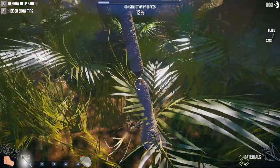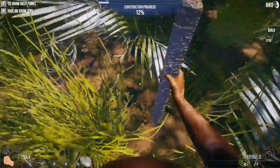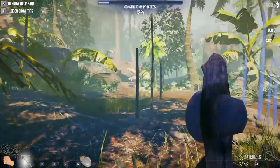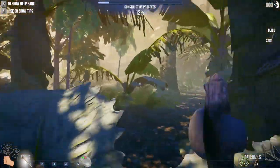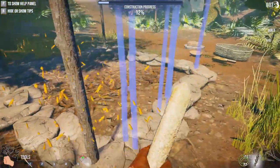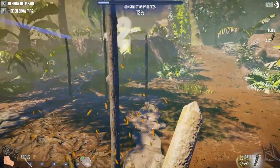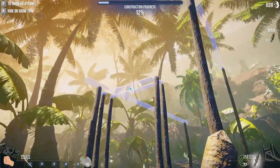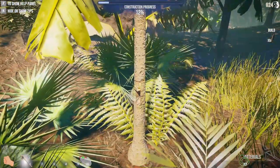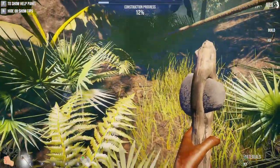I guess we'll just cut down more trees and I'm kind of scared — are we going to have to deforest the entire place just to build this one house? If you use your vision too, you can see things, which makes it a little bit easier. Grab some more trees here and we'll go ahead and put them in our building.